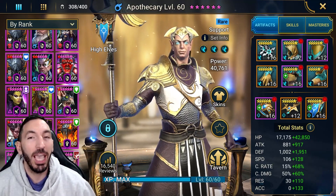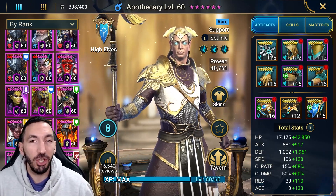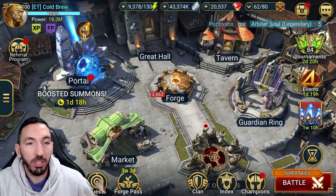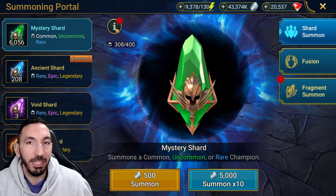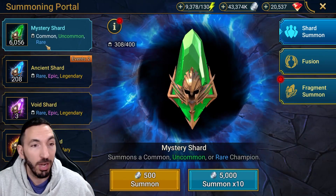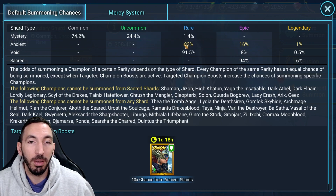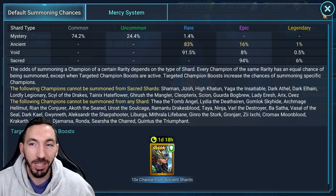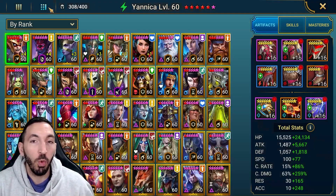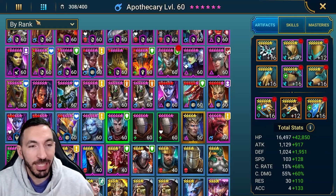Apothecary is one of the best rare champions in the game for any starting account. Since he can be acquired from both mystery shards and ancient shards, his value increases because he's available basically from the get-go. You have a 1.4% chance to get a rare from mystery shards, and about an 83% chance for a rare from ancient shards, which goes up during 2x events.